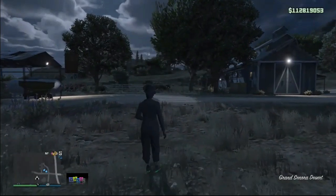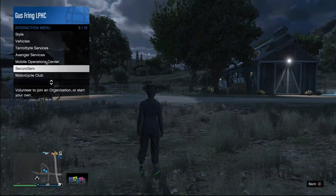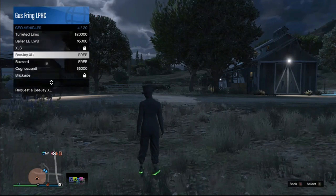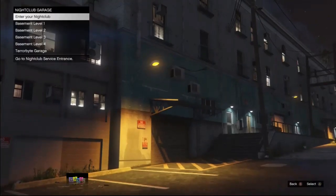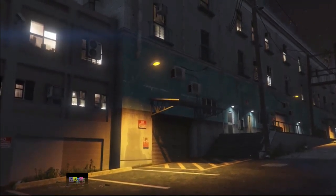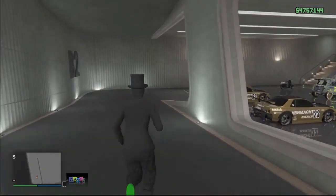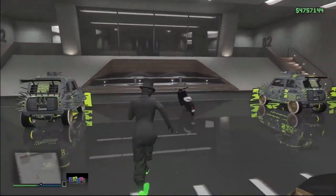Once you're outside, you can teleport your character to your nightclub, or use your Buzzard. To use the Buzzard, register as a CEO and request it. To teleport, press the pause button, go to the map, and start a job very close to your nightclub, then join a friend in a different targeting mode. I recommend doing this glitch in a free-aim lobby, so set your targeting mode to free aim.